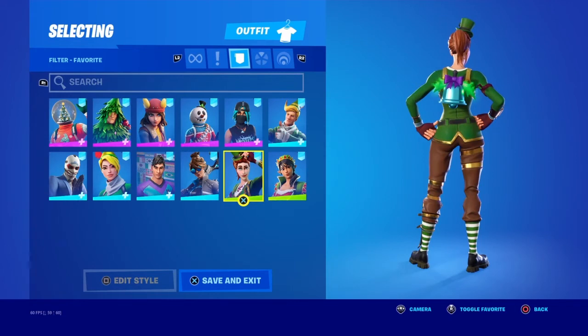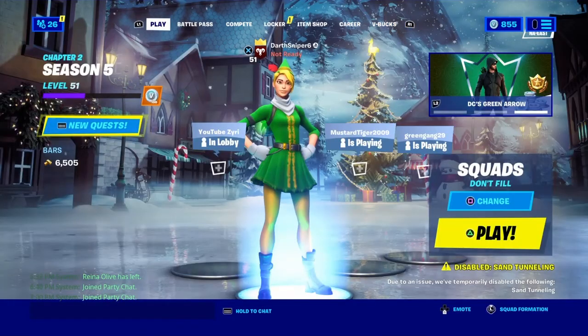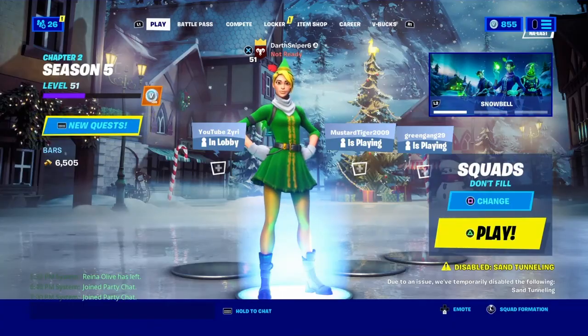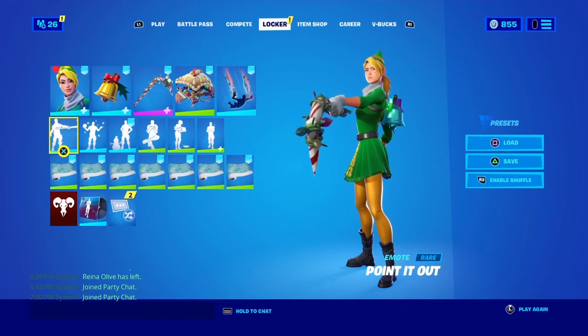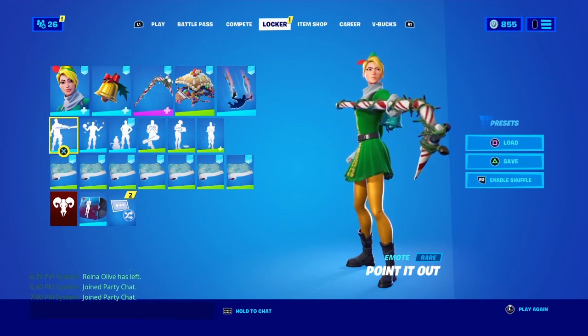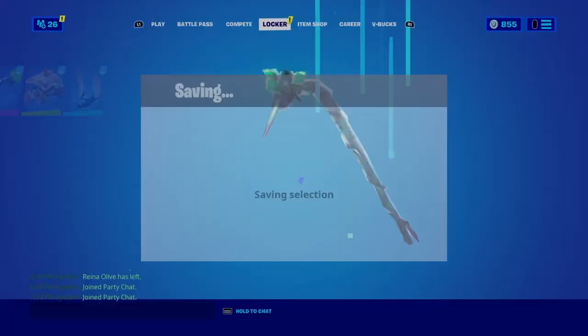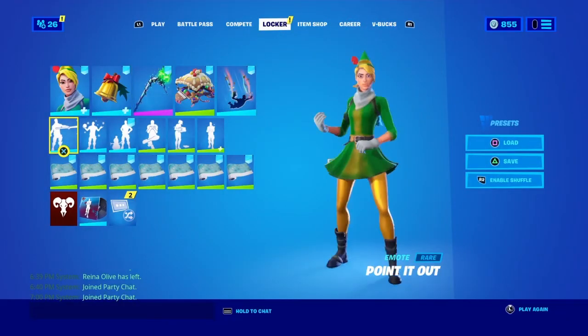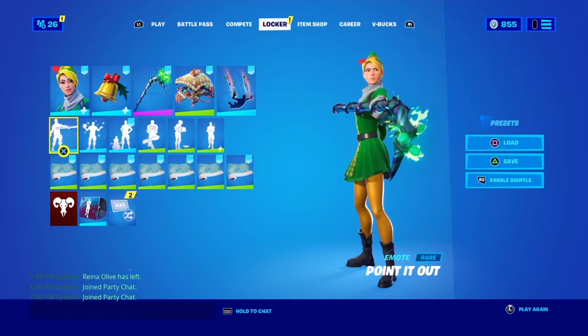Last part of the video — let's show off the pickaxes on the Snowball skin. This is the Candy X — very nice choice. Minty X, which is not really meant for this style — you guys probably know which style it will be meant for, we'll see that later on.